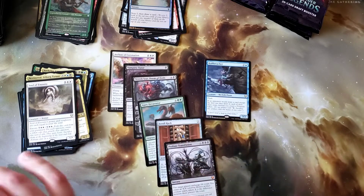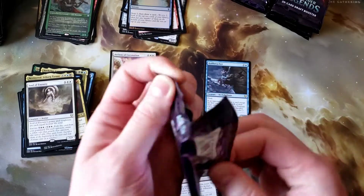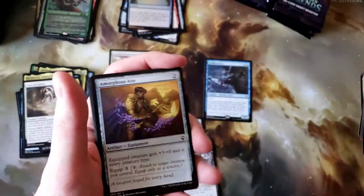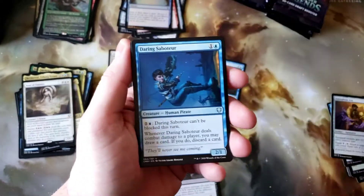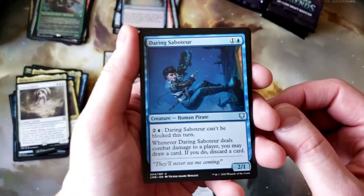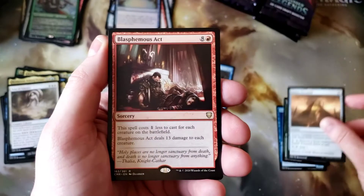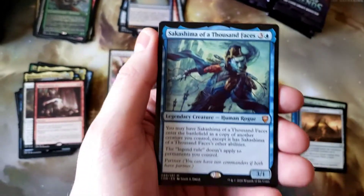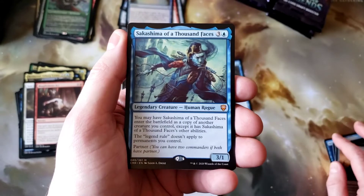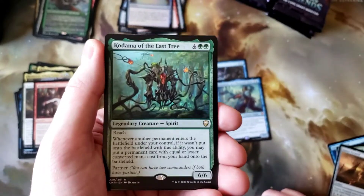I wouldn't call that a bad pack — it didn't bring the financial power but it did bring cool playable cards. Darren's Saboteur, Strength of the Pack, Sunset Pyramid, Blasphemous Act. And — I did not expect that — we got a Sakashima of a Thousand Faces! Awesome! I think this box just got redeemed. And a Kodama of the East Tree! We are well on our way to a solid box opening on the second box. That's how quickly it turns — think you're doing terribly and then all of a sudden you get a pack with three nice cards.